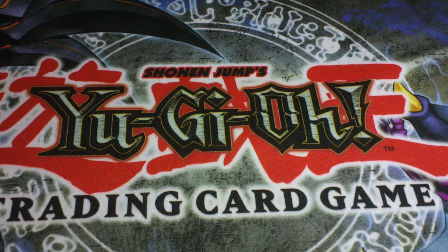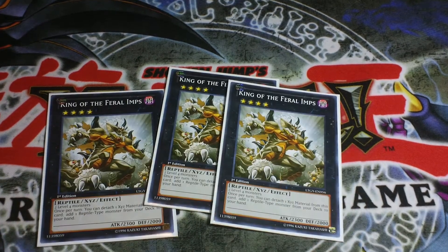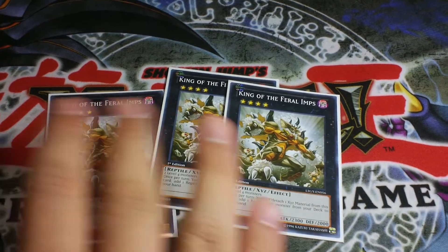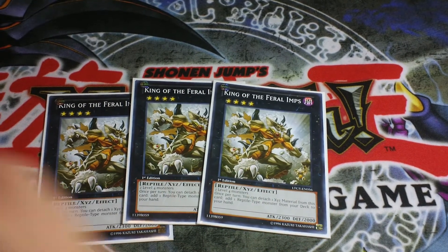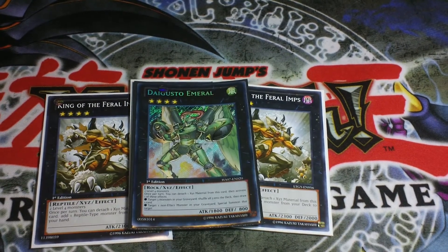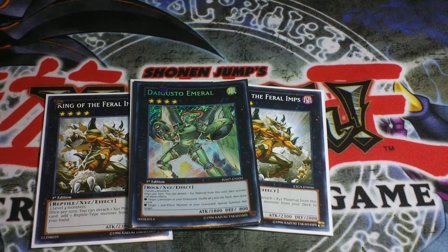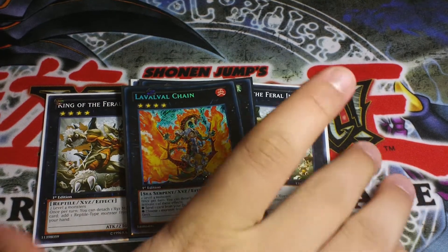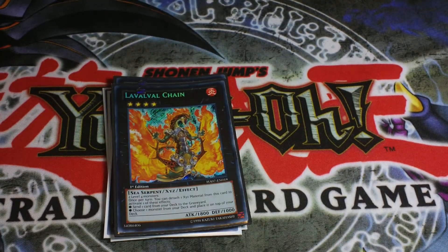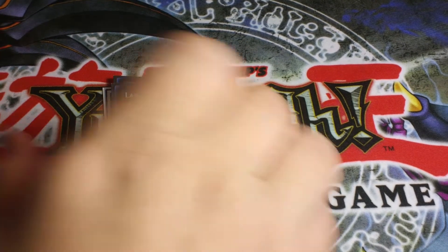For the extra deck, these are the only five cards you actually have to run — everything else is personal preference. Three King of the Feral Imps because you want to special summon him as quickly as possible to get your engine rolling. Daigusto Emeral, since Pot of Avarice is banned, is your second best option. And Lavalval Chain to get the cards you want as quickly as possible and thin your deck by sending monsters to the graveyard.